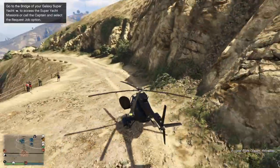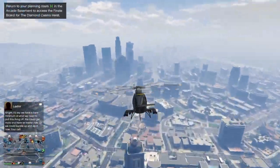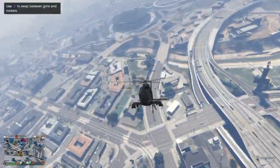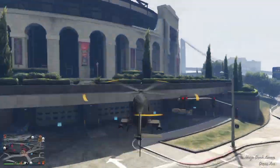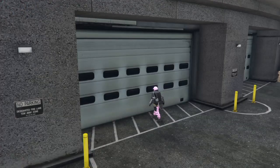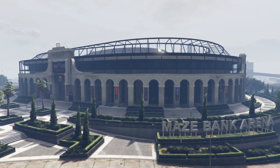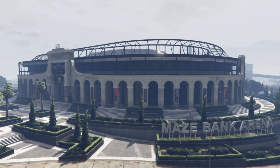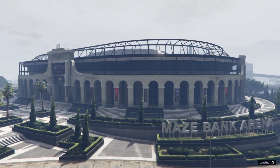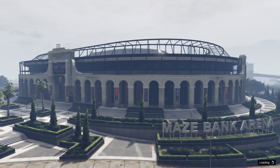Once you spawn in, request a CEO Buzzard and make your way to your Arena Workshop. Make sure to not call any personal vehicles during this glitch just to be safe, as in other glitches requesting a personal vehicle can mess things up. Using a Buzzard is just much quicker.